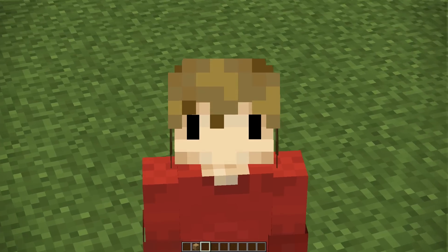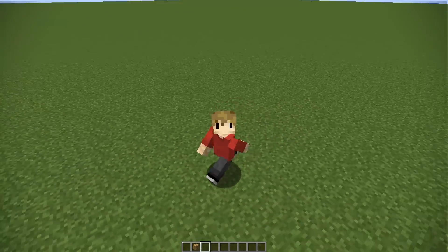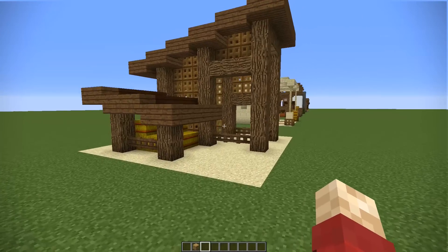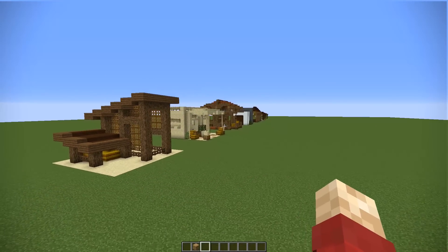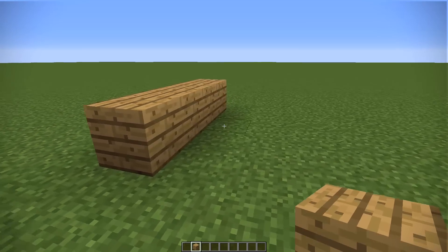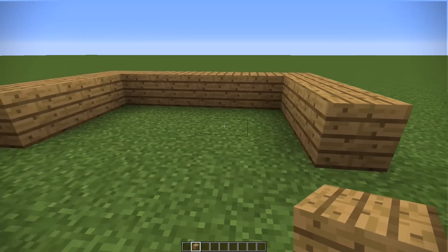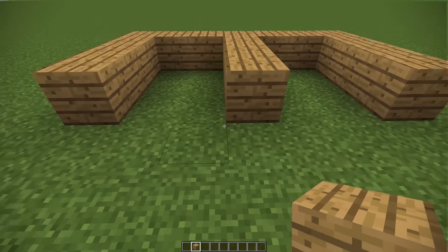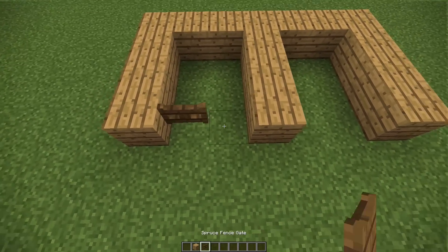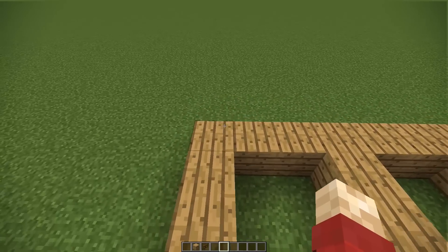My name is Grian and today I've got a bunch of stable designs to show you for places to keep your horses in. And there are all the designs there, but the concept behind each and every one of these buildings is incredibly simple. So try not to be too overly impressed because all you have to do is create two little boxes like this with some fence gates and that's pretty much it. That is the concept of a stable.